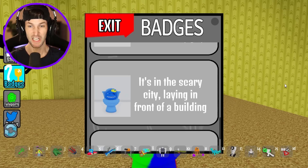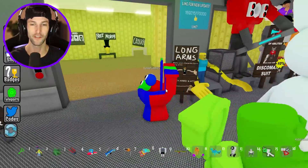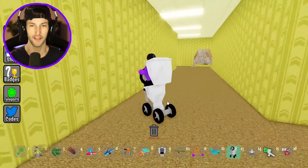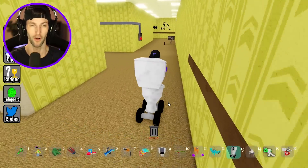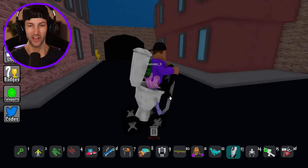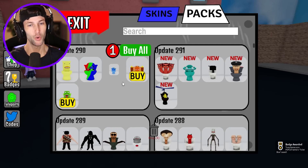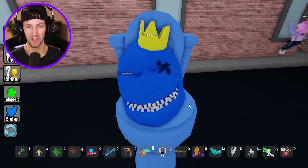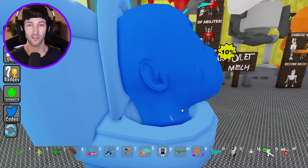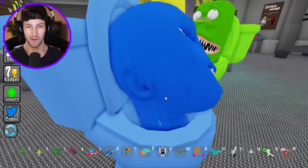Now we got to get blue. It's in the scary city, laying in front of a building. A lot of these are easy to find now, but the ones at the very beginning of the update — those are kind of tricky. Definitely had to look around for those for a really long time. But I think we managed to find them pretty quick. Here we go — we got the city. Right next to the building, we have blue. I wonder why Skibidy blue was in the city. He's like a human. They took the actual Skibidy head and just painted him blue, then put features on him. I don't like how he has ears.